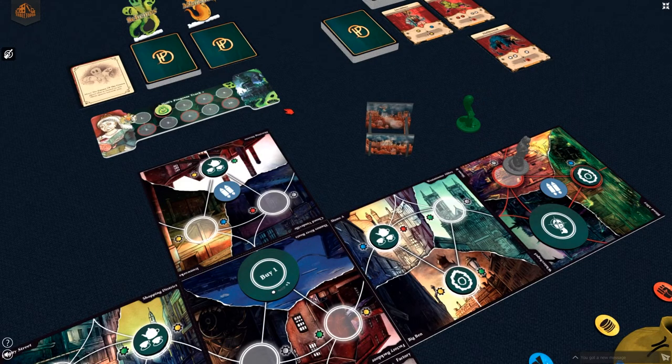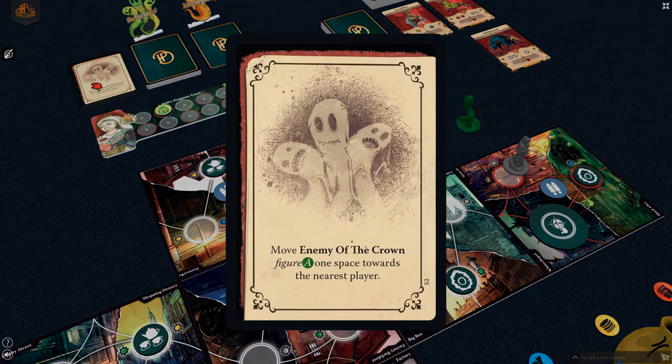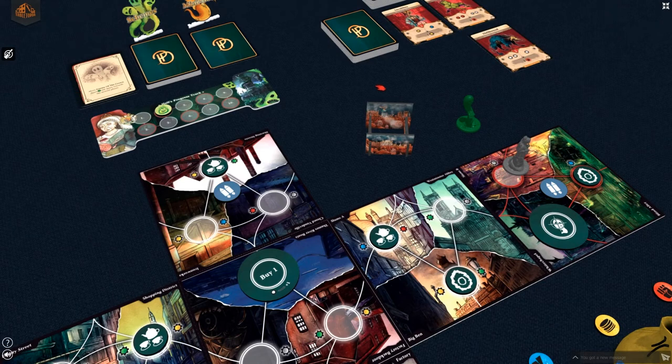After the hero phase, it is time for the villain phase. The player whose turn has just ended draws one card from the scheme deck and resolves the effect of the card. In disputable situations, the player with the decision token decides. This may resolve with a move, fight, or other action.